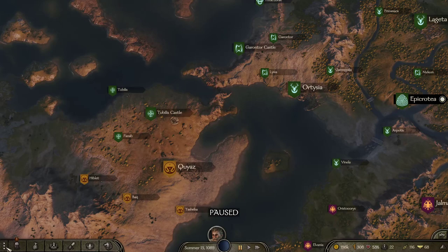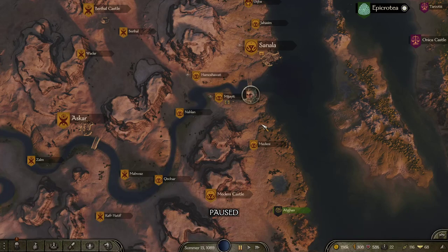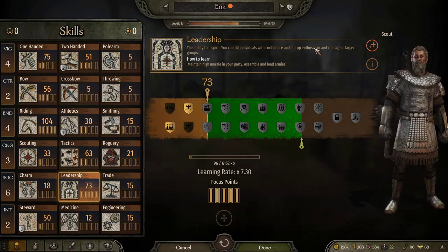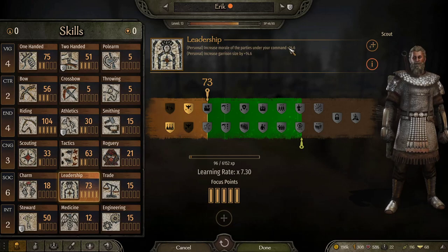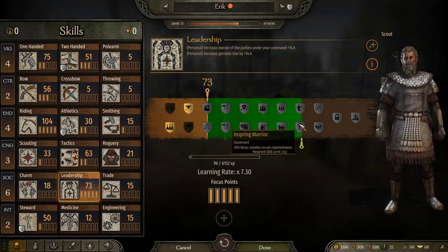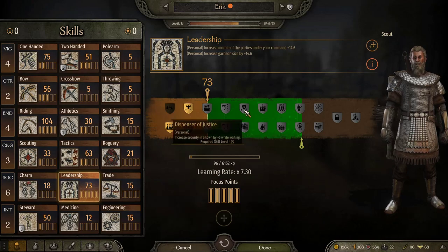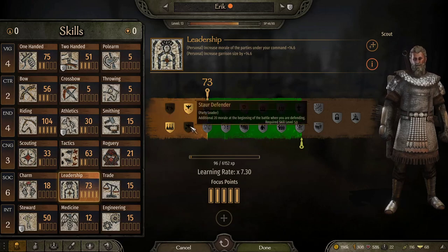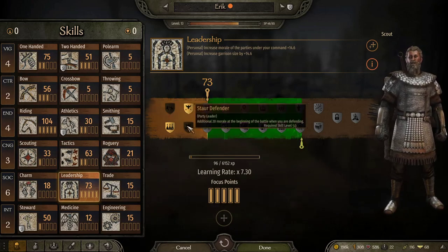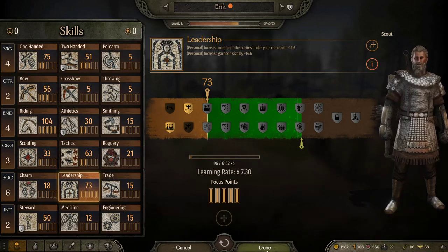The last major tip for gaining morale, besides fighting large bandit groups with experienced troops and keeping food variety, is your Leadership skill. It's pretty straightforward - your ability to inspire and boost your men's confidence. If you hit the info icon you can see that your personal Leadership gain gives morale to parties under your command and increases garrison size. There's also a morale perk that gives you 20 morale at the start of a battle when defending or attacking.